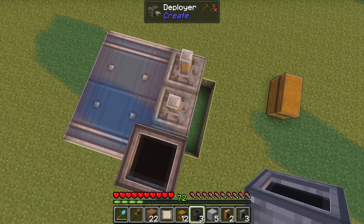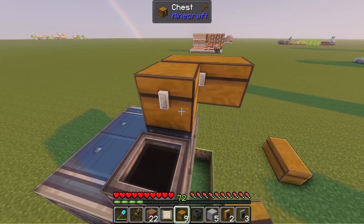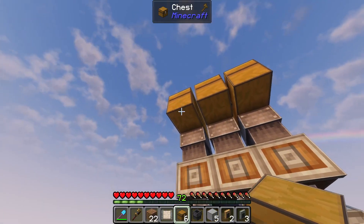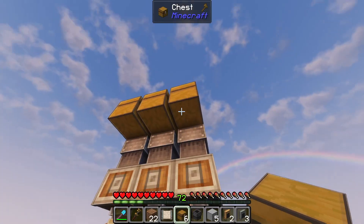To get the items into the deployers, we'll place chutes on top of each of them and place a double chest on top of each chute. When we start the mechanism we'll need to place cogwheels in this chest, large cogwheels in this one, and iron nuggets in this one.